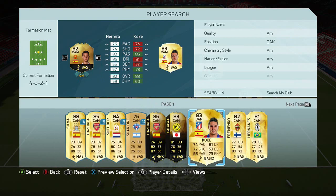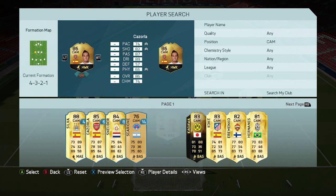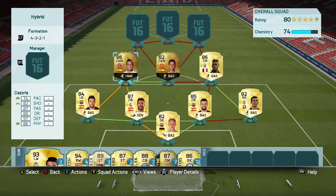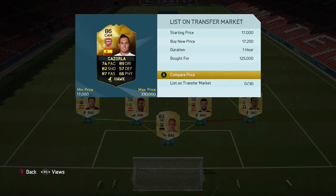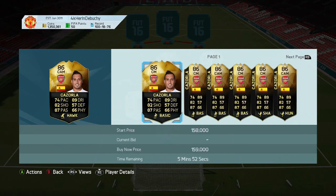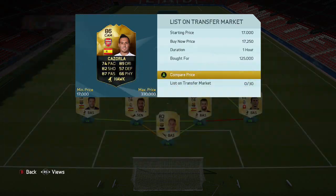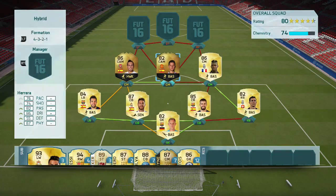The two centre-mids are going to be CAMs — now this is a risk, I'm not going to lie, but I do like this sort of very attacking formation. So I've got two attacking CAMs. We've got Cazorla, who costs about 125k, 5-star weak foot as well, so a very good player and playmaker in this team. I think he's actually risen a little bit, so I might be able to make like 10 to 15k on him.